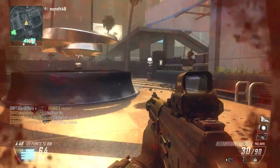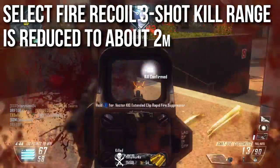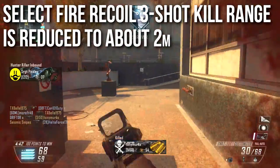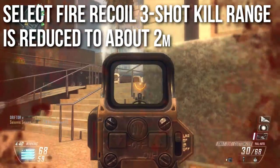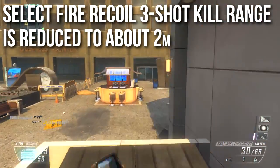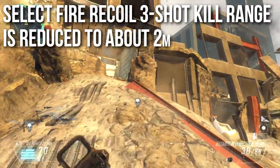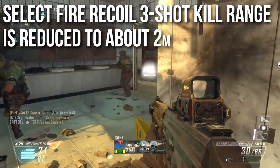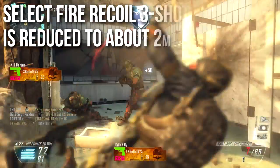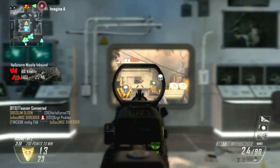However, the range is very significantly reduced in select fire mode. The three shot kill range — your 40 damage range — is reduced to about 2 meters, or basically barrel stuffing range. If they're not directly in front of your face, you're not going to be getting three shot kills. This is a balancing factor to make the weapon more fair, making it more of a four shot kill weapon in most cases — a lot more like the Type 25. The four shot kill range is very long, but the three shot kill range is very significantly reduced.